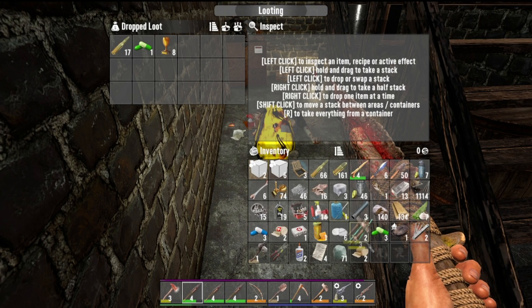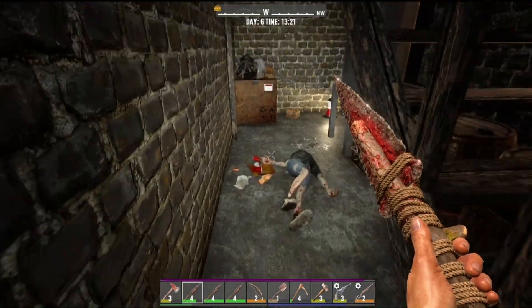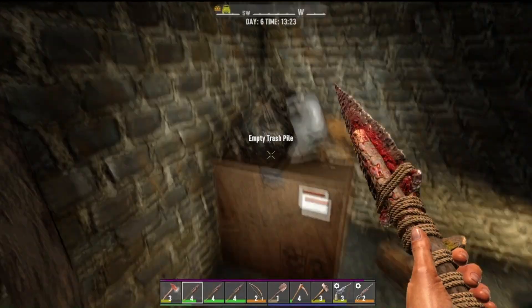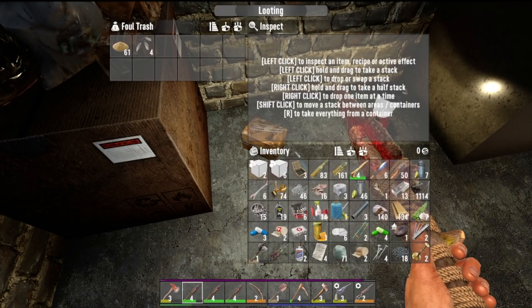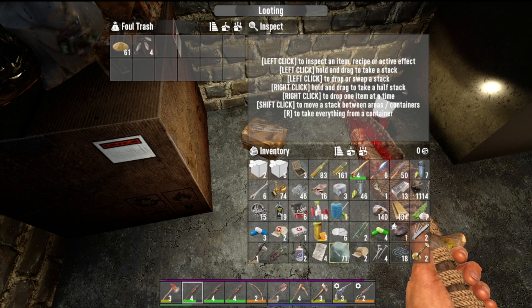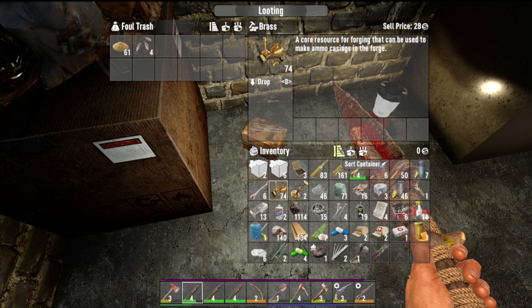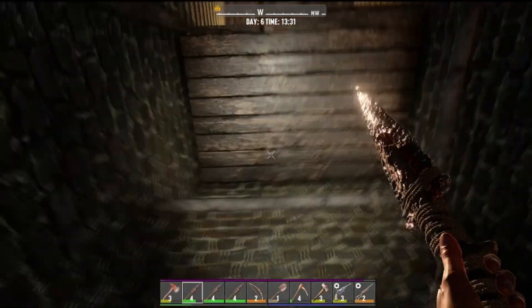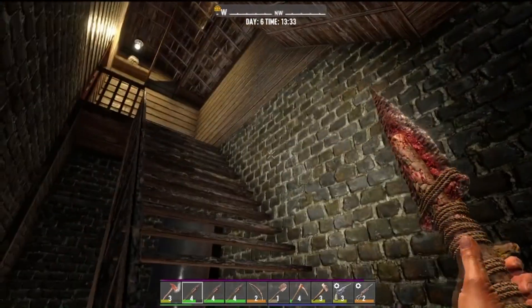We got a level two sledgehammer. Free repair kits — I'll take that. I don't understand why there's a lantern here. Maybe somebody can explain it to me, because I'm lost on that one.